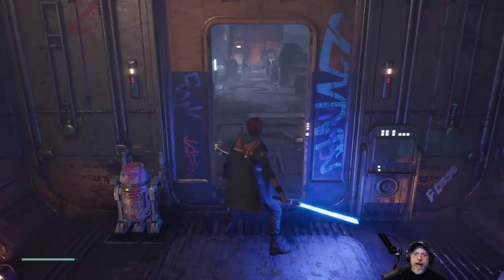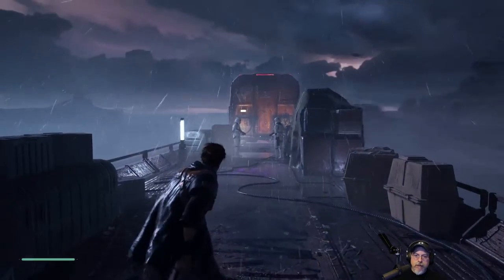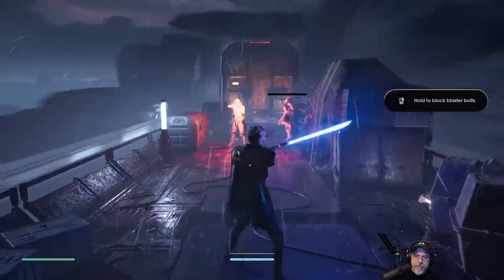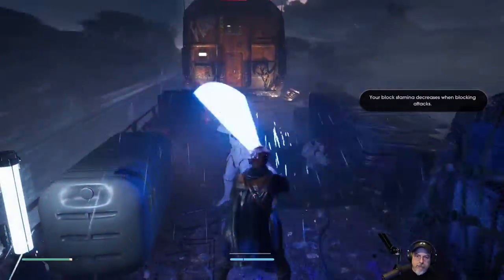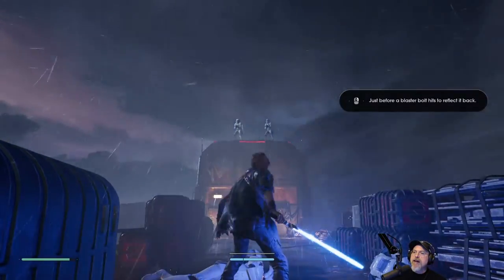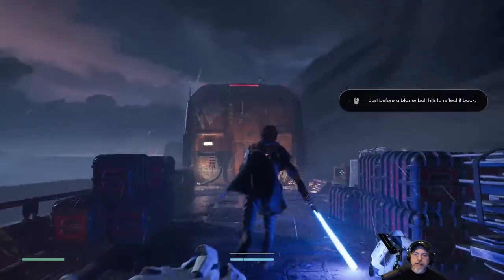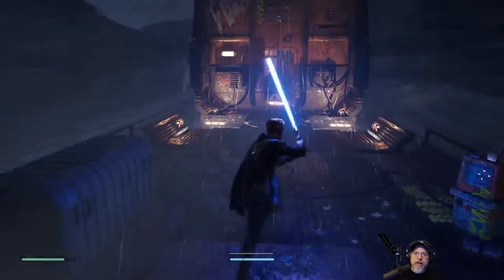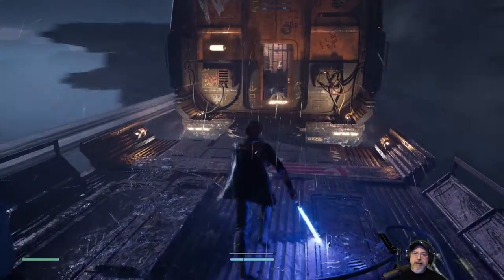Game prompt: 'Hold the block. Blast bolts.' 'Just before a blaster bolt hits - to reflect it. You gotta do it right before it hits.' Gotcha. So that's basically like a parry.